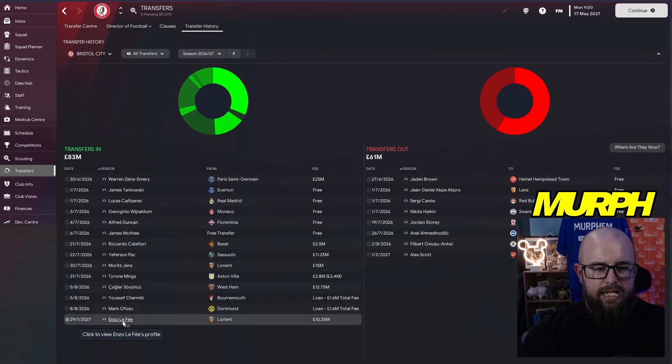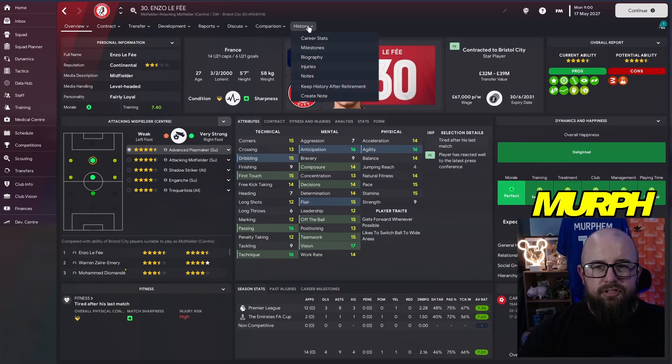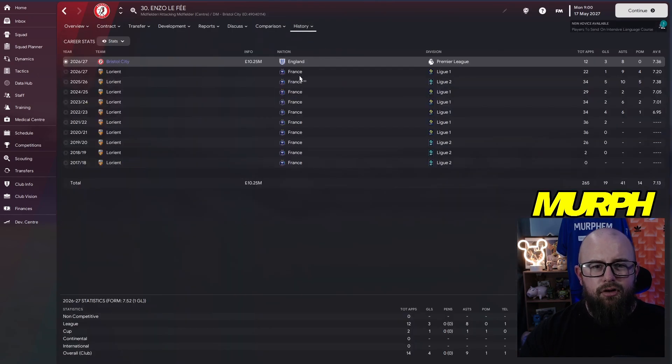In January we brought in Enzo Le Fay for 10.25 million — vision 17, passing 16, first touch 15, natural fitness 14. He can play the CAM roles and in 12 appearances from January he got eight assists and three goals. Not a bad bit of business at all, and there was a reason we needed him — Alex Scott left us to go to Arsenal.